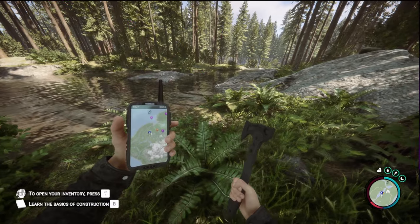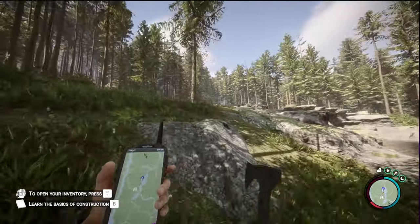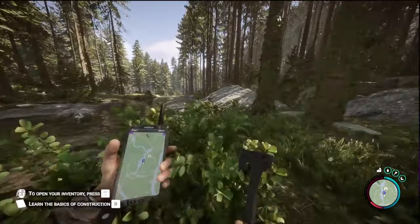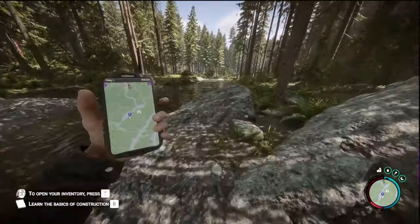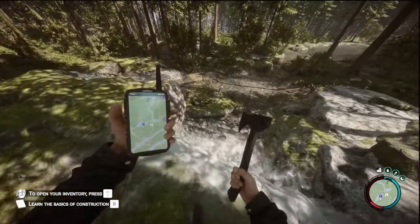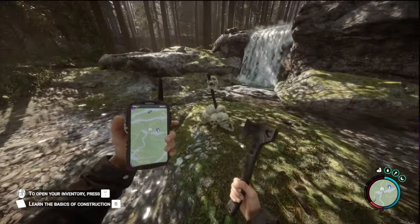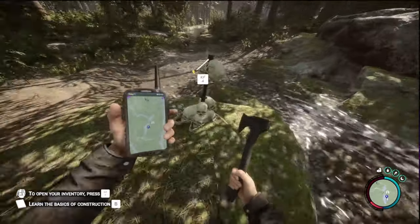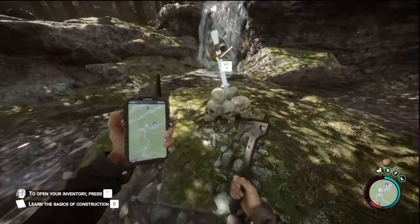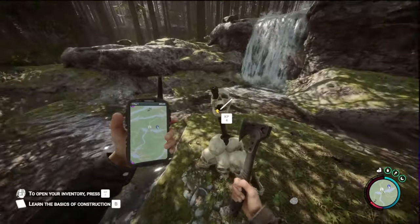We are back in Sons of the Forest and my current helicopter crash is right over here. So if you get lucky, you may be right next to the stun baton when you come into the game. There's gonna be a waterfall right here. When you approach this area, you're going to see a pile of bones and skulls from previous ones that have passed in the forest. The stun baton is going to be sticking up right out through that eye socket right there.